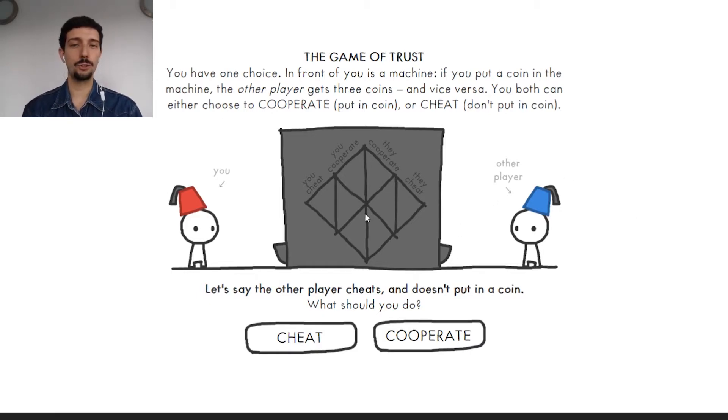Both of us have to put a coin in this machine. This is some kind of magical machine which rewards not us, but the other. So depending on how many coins we put in, the other person is rewarded. If we put one coin, the person is rewarded with three coins. If we put nothing, the other person is rewarded with nothing.